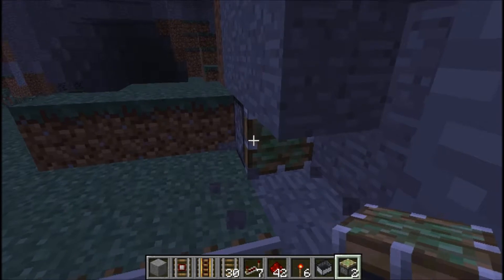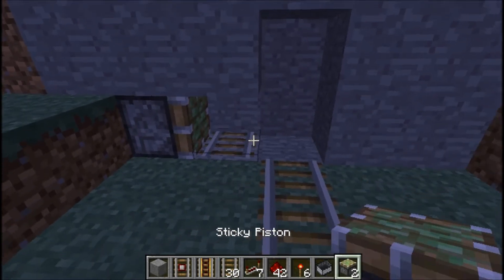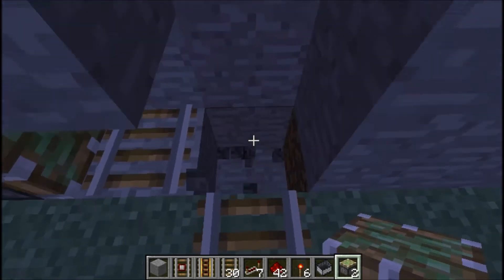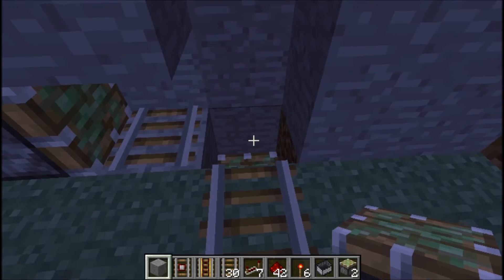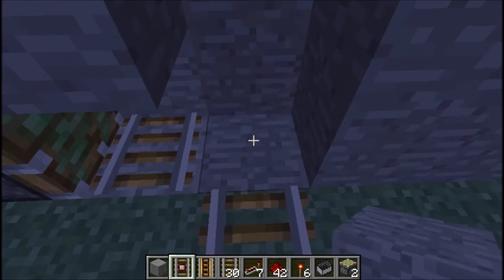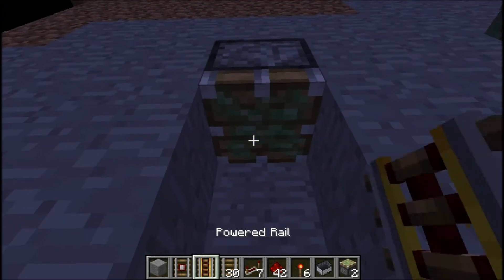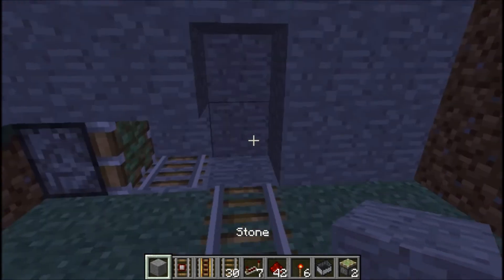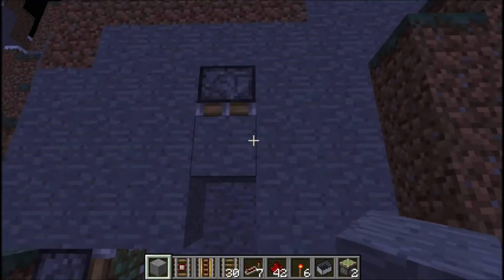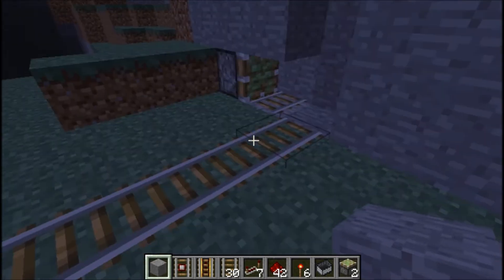This piston is going to go right here — actually, it's going to go right there. One down. You can put a piece of stone on top of it. This one is not going to go right here, but it's going to go right there. You can put a piece of stone on it, and when you extend those, they're going to close up.